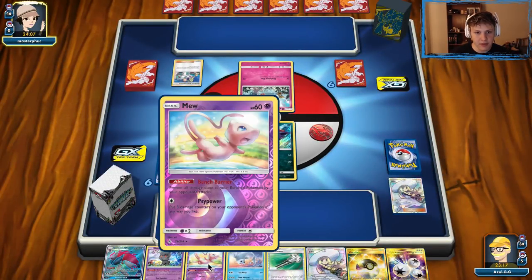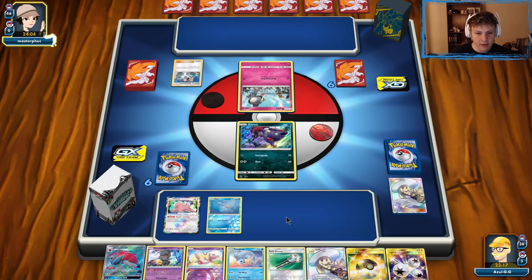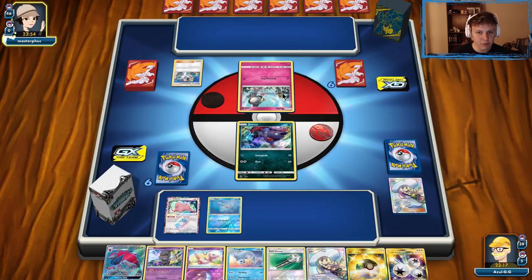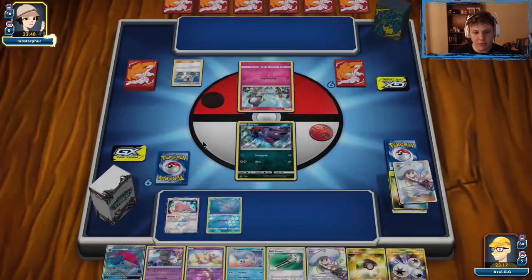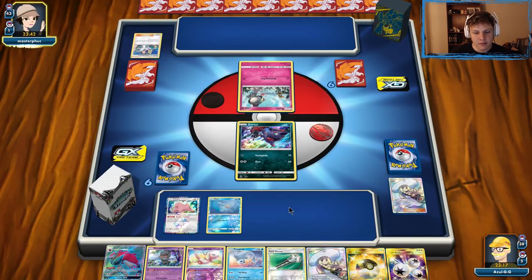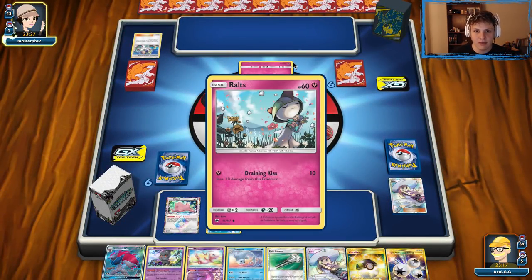Definitely going to keep the Marshadow. Probably going to trade away the Mew — he's not sticking around. Playing Gardevoir, they're probably playing Wondrous Labyrinth, which is really annoying for us since we don't play any stadiums. If we put Muk in play, that could be a detriment. But they didn't grab Mew off the Elm, so I don't think they play Mew. I think they would have opened Mew over Ralts if they did, so I don't think we have to worry about Mew.